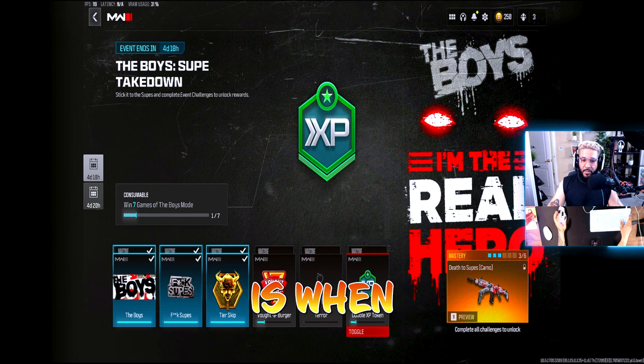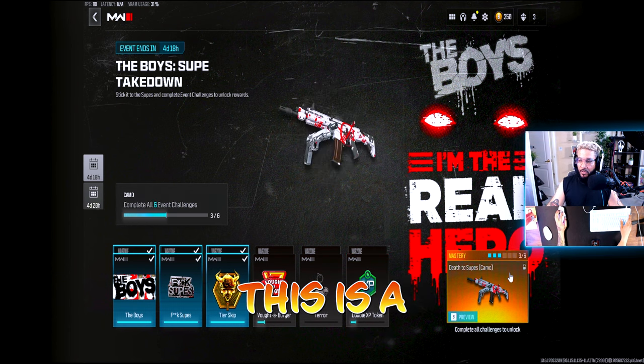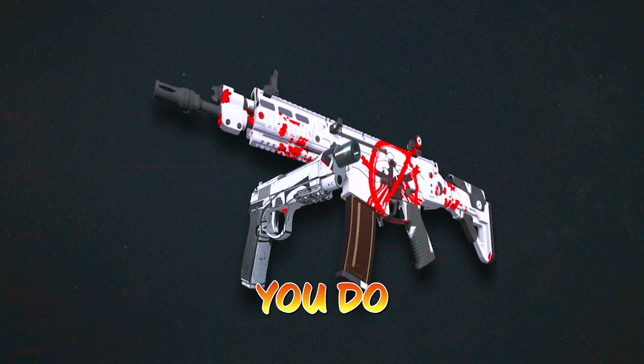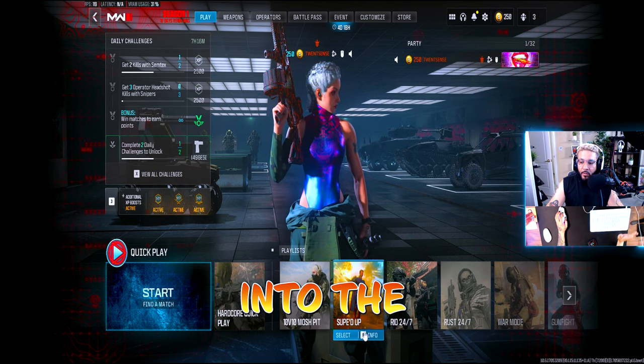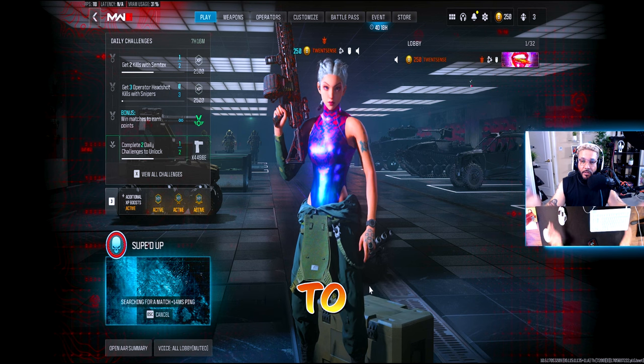Back into the event. The last one is win seven games in the Boys mode. This is the camo that you're going to get when you do that. You wanna make sure that you go into the actual game mode in order to complete those challenges, just in case you didn't know.